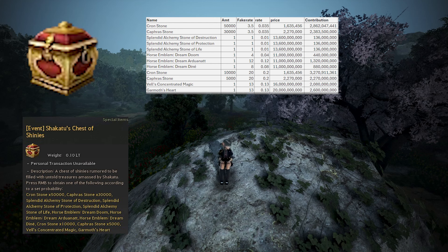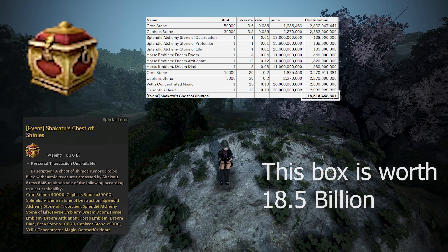Even though the Dream Horse Emblems are a super cool collectible, I just valued them at 11 billion since that's around about how much Dream Horses are worth. Cron Stones we valued at 1.635 million silver, which is around how much it costs if you buy a costume and melt it into crons. Overall, the Shokatu's Chest of Shinies is worth about 18.5 billion silver, which is quite insane. However, there's only a 0.15% chance to get it, so it doesn't affect the price of Shokatu's Resplendent Box by that much — though if you do get one, you'll get some super nice things from it.